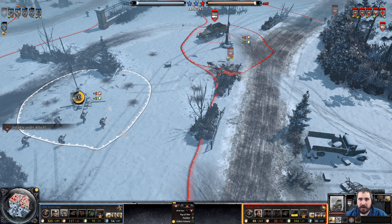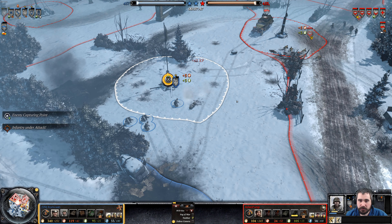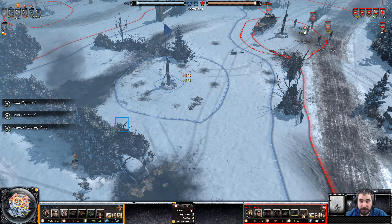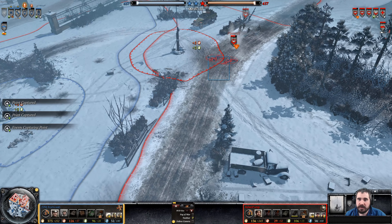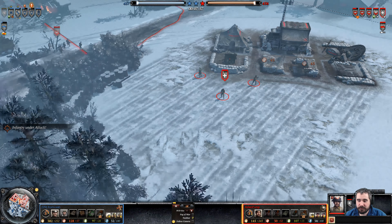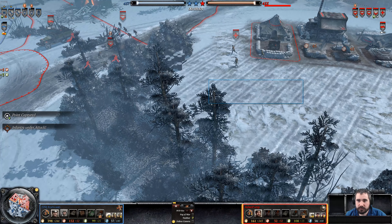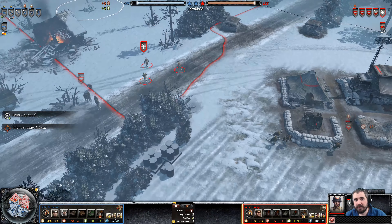He will see this half-track. He was going to capture this point and probably retreat back, and he actually captured it just in time because his other models were outside the radius. This guy needs to fall back — he does have some medics here. He needs to set up. Not sure what he's trying to do. Not going to get any healing.